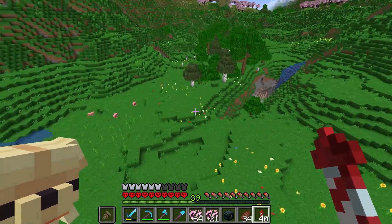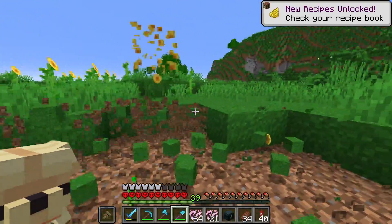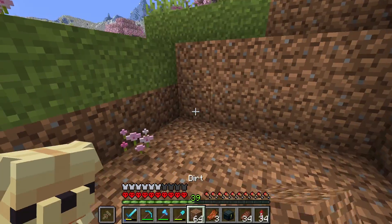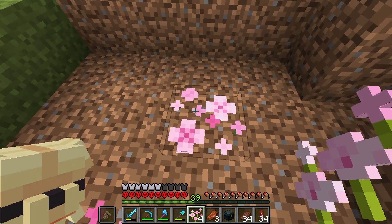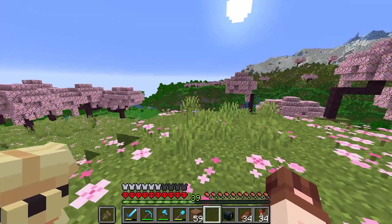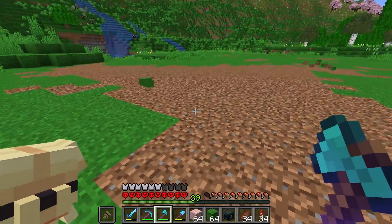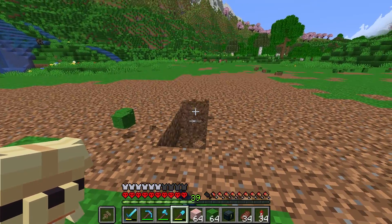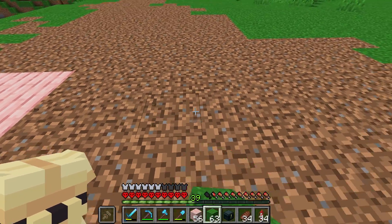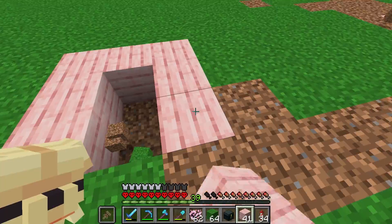Down here is as good a spot as any. I want to flatten out this area a little bit, because these trees are a little bit annoying to chop down. I'll craft up a bunch of cherry planks and have rows of cherry trees running from here all the way down, marking where they're planted with cherry planks, a bit of grass in the middle, with a gap of seven blocks. Then do the next one - we can plant our saplings in the middle.